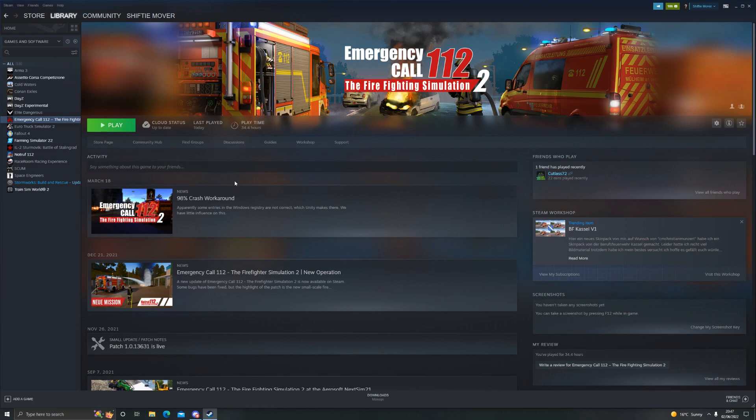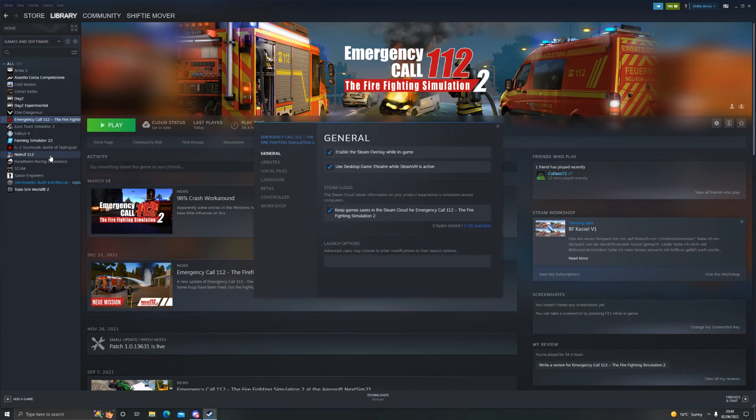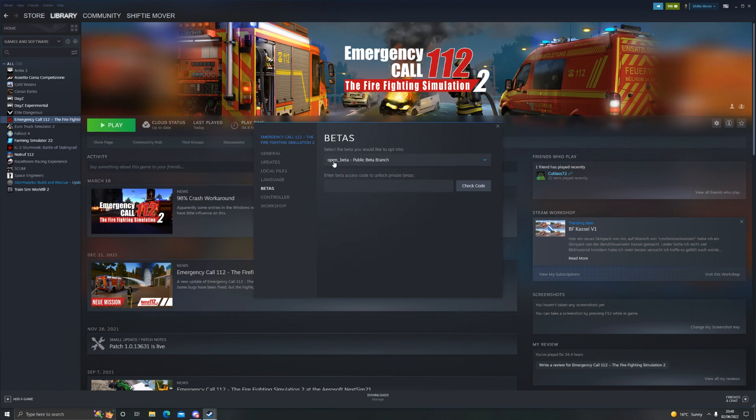As you can see we're here in Steam on my Emergency Call 112 page. What I recommend, and what one of the developers — one of the programmers — recommends, is you play Emergency Call in the beta version. To do this you need to right-click on Emergency Call, go down to Properties, select Beta, and then where it says 'select the beta you would like to opt into', change this from normal mode into beta mode and then download the update.